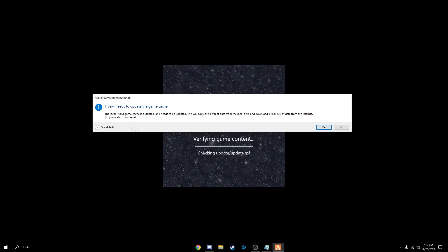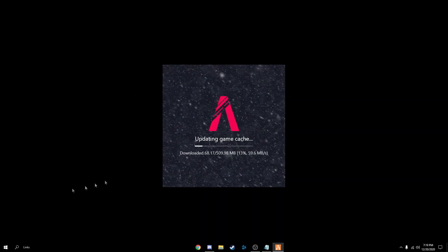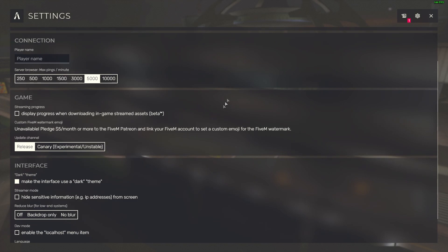Quick note: when you start up FiveM, it'll say it needs to update the game cache — just hit Yes. Once you're in FiveM, go to Settings and hit 'Display Progress when downloading in-game streamed assets' so you know when something is downloading, since you just cleared your cache.